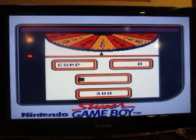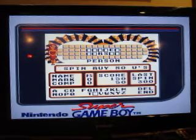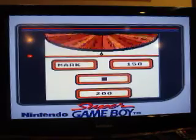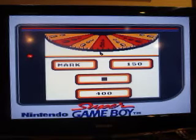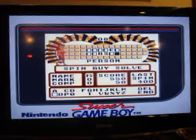$300. There's a B, though. Buying a vowel? A U. No, there is no U. $400, an N. Yeah, there's an N.